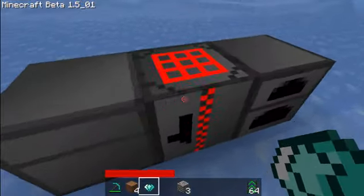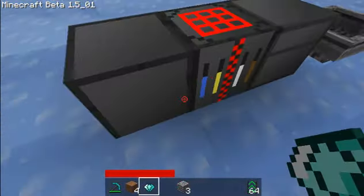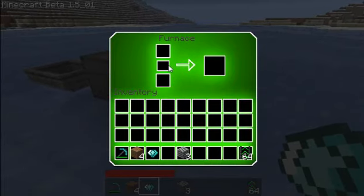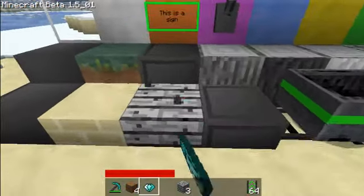Then we've got a workbench which is fairly the same as it was before, and then we have a furnace — but I can't actually show you what the furnace does because I don't have any coal. So I'm just going to go through all of the blocks and tell you what's what.